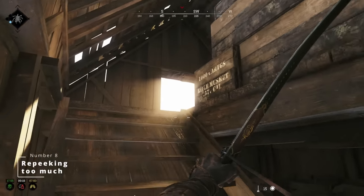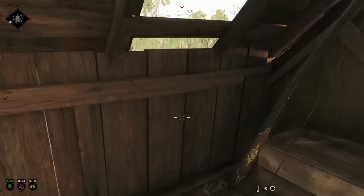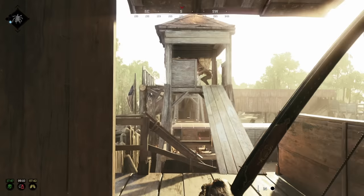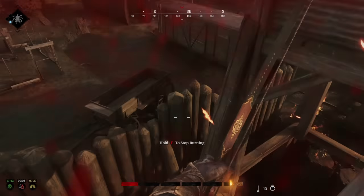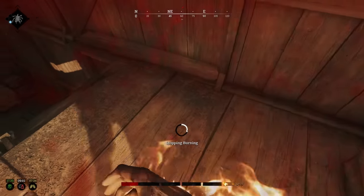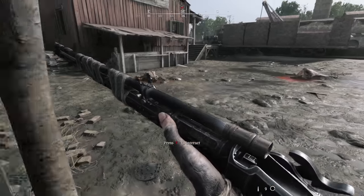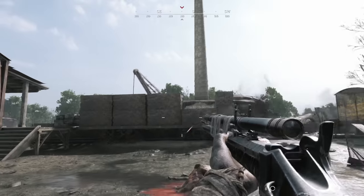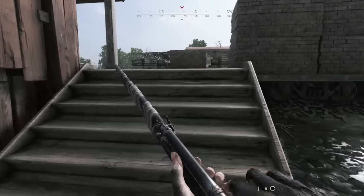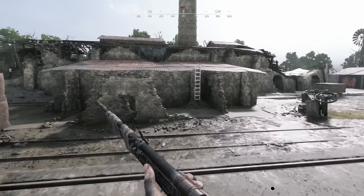Number eight: re-peeking too much. A very common mistake among both beginners and intermediate players in Hunt: Showdown is that they re-peek too much. You see someone outside of a building, take a shot and miss — what do you do? Most players will take another quick shot in hopes of landing the kill, which is fine as long as the situation allows it, but after the second or possibly third shot it is time to move. Don't re-peek the same spot over and over. The continuous gunfire will get you spotted and allow the enemy to line up the next shot and just wait for you to re-peek again. Try to assess each situation and especially avoid re-peeking too much — you will survive more as a result.